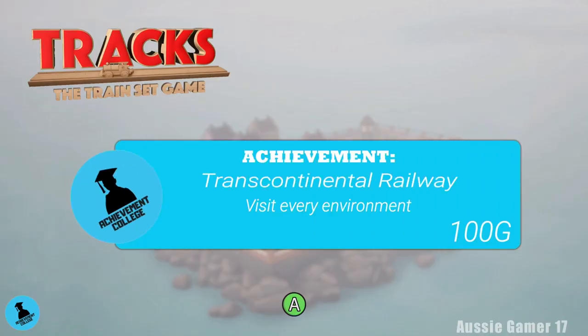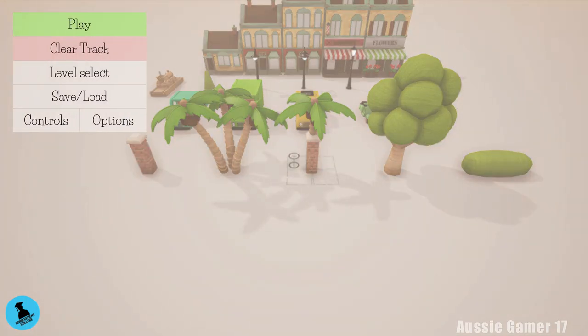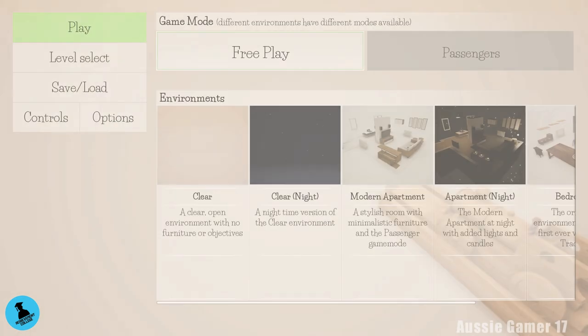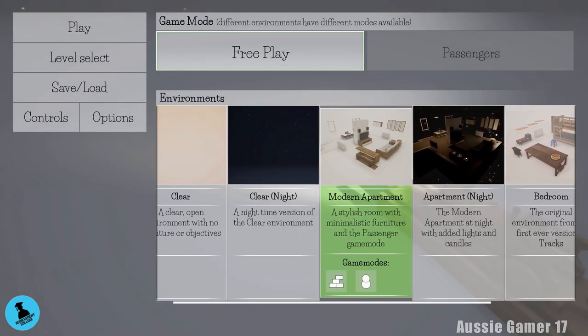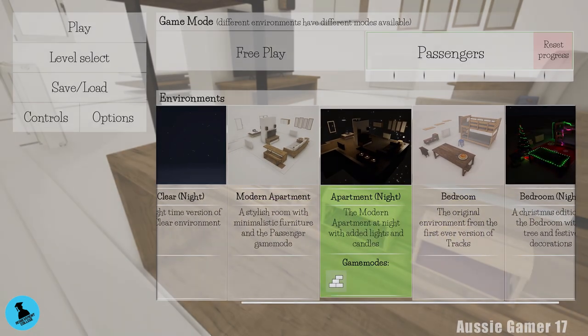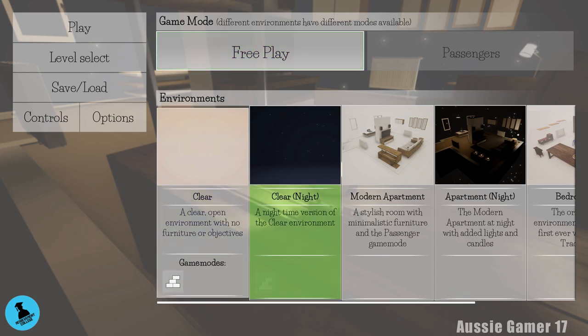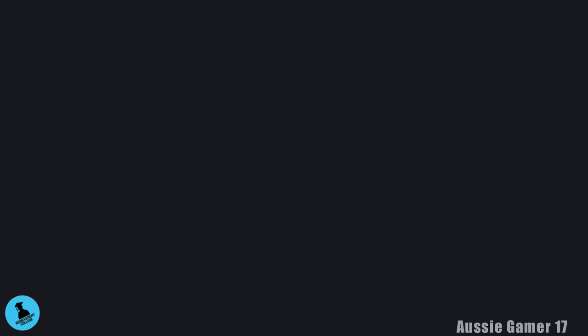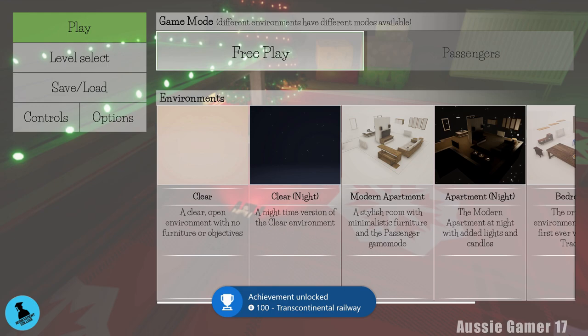The next achievement is 'Transcontinental Railway' — all you have to do is visit every environment. Go down to Level Select. You don't have to go into the level or interact with anything. Just go straight to Level Select, select each one, and rinse and repeat. At the time of this recording there are only six levels, but more are coming. It's not a difficult process at all. Just click Level Select, click on the location, and repeat until you get the achievement.